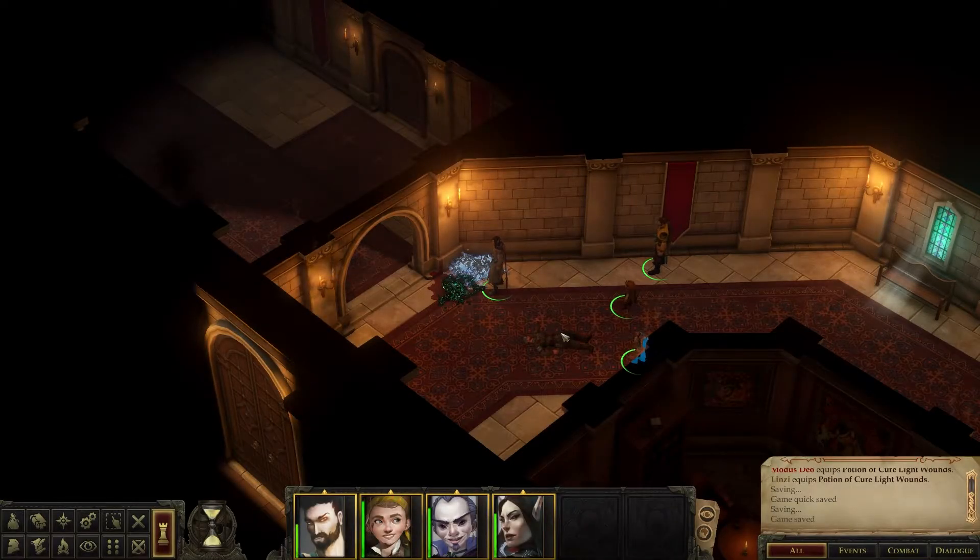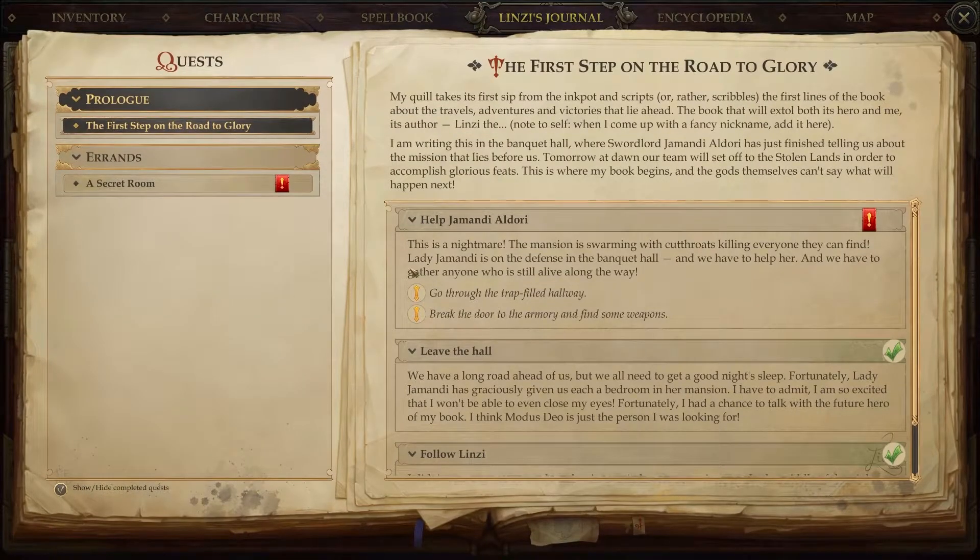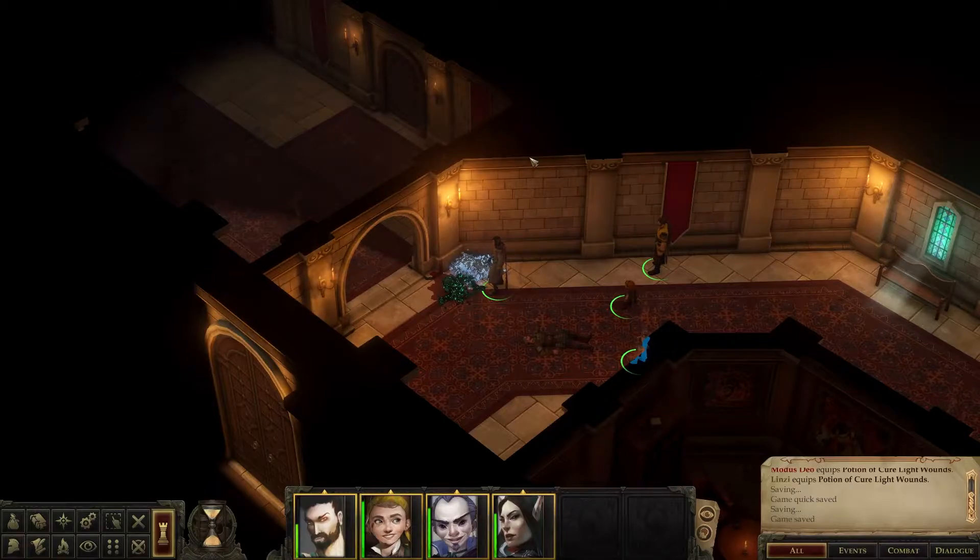Welcome back. We're playing Pathfinder Kingmaker, and last time we continued making our way through the mansion. We picked up some companions and we've been fighting some bandits or assassins here in the mansion. We're trying to make our way into the banquet hall to meet up with Jumandi. So we're going to keep working our way there.